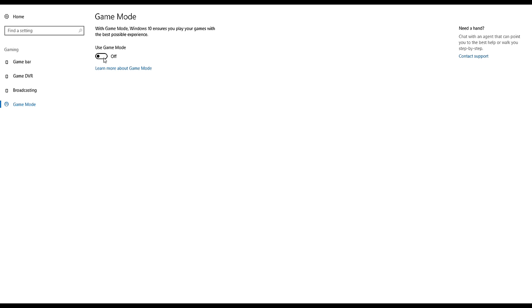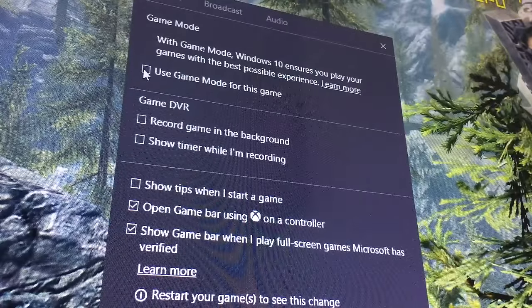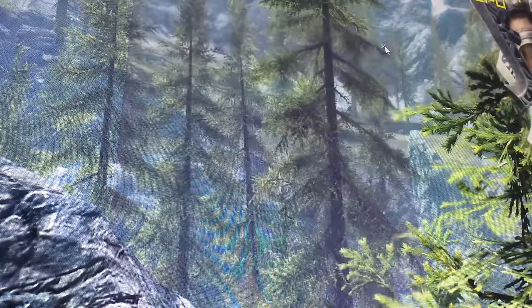If we flip the switch here and jump into a game, then bring up the Windows game bar, we can turn it on as simple as that, and if you minimise the game then it will dynamically disable itself.